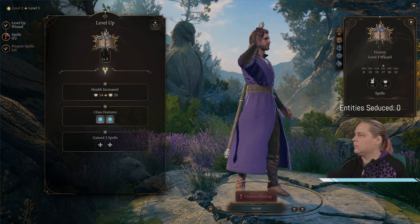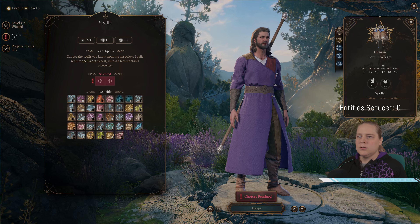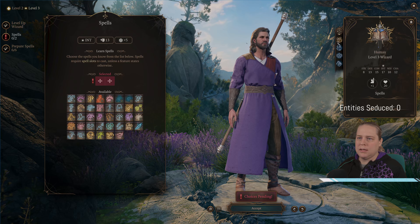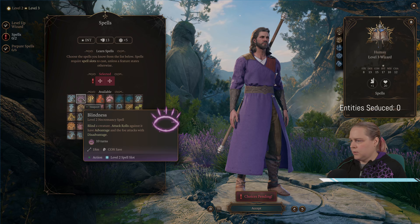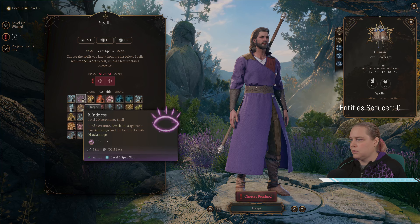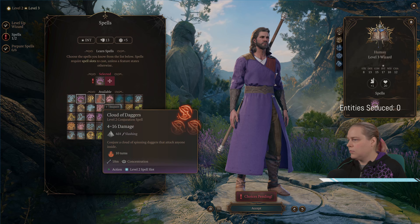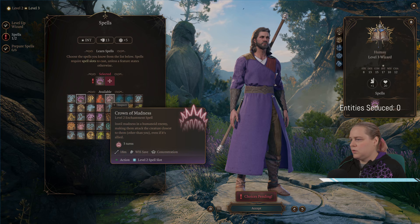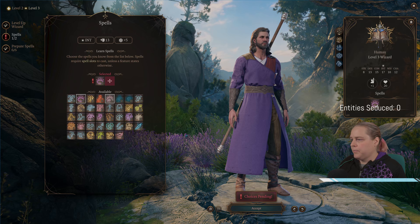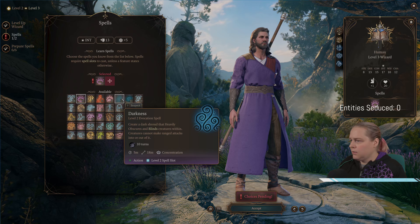We have a level up! Let's go, ding ding ding ding ding. Okay, we get level two spells, hello. So what did we spec here? We went for necromancy, I think. Blindness — blind the creature, attack rolls against it have advantage and foe attacks with disadvantage. That seems pretty strong. This is conjuration... enchantment, okay.